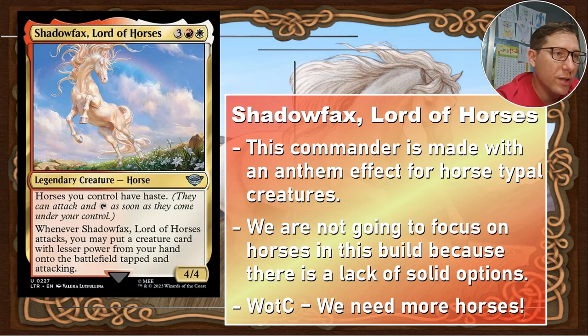Whenever Shadowfax, Lord of Horses attacks, you may put a creature card with lesser power from your hand onto the battlefield tapped and attacking. This is just going to keep putting extra creatures onto the battlefield. They do come in tapped and attacking, which can be very useful — you can kind of surprise people with a lot of little tricks with that.